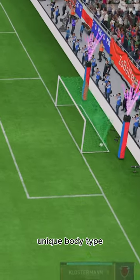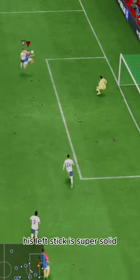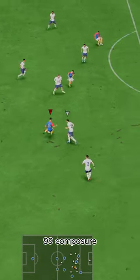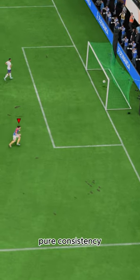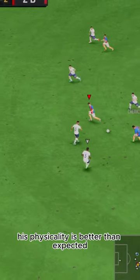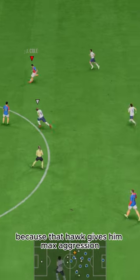Unique body type, but insane dribbling stats and five-star skills. His left stick is super solid, but his five-star skills is where it's at. 99 composure, because why not? Pure consistency. He's even got decent tackling ability defensively. His physicality is better than expected, because that Hawk gives him max aggression.